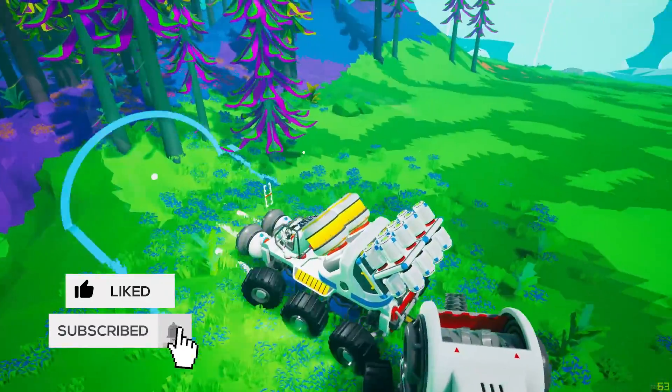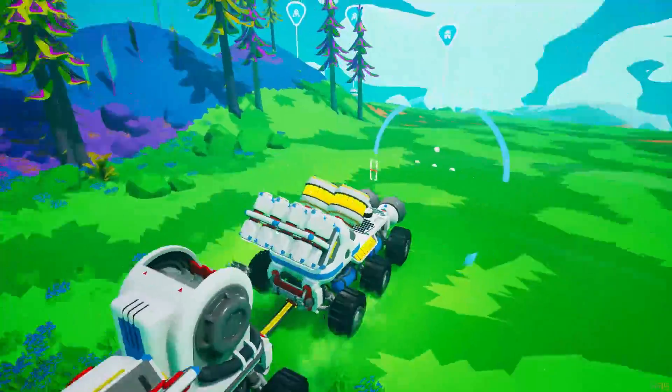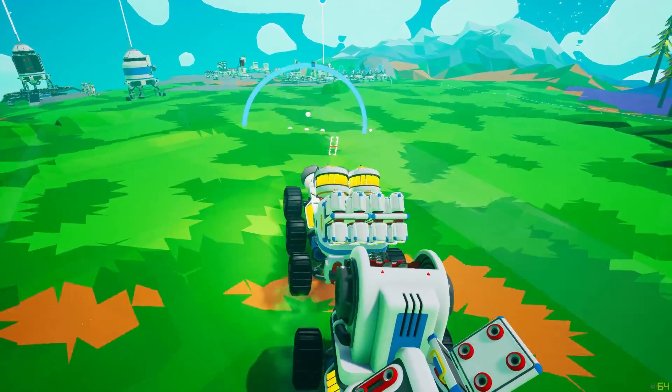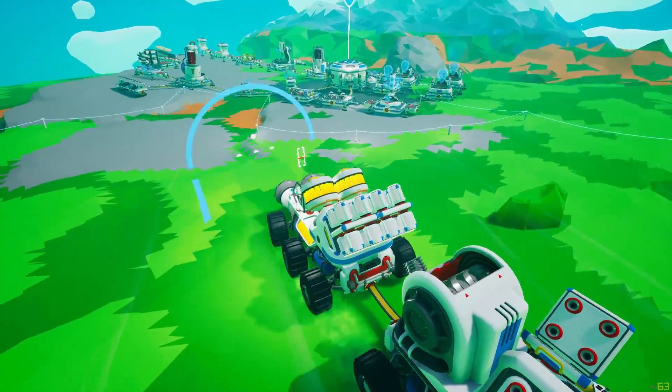We're going to take our rover train — which is not really a train just yet, it's just a double rover, but we'll still call it a train — back to the base. And we're going to show how to get ammonium from soil as well using the soil centrifuge.